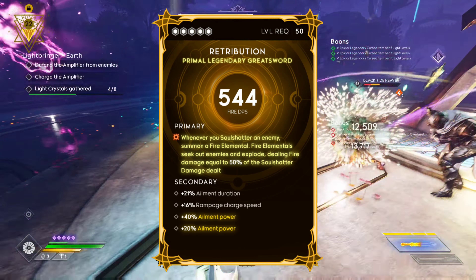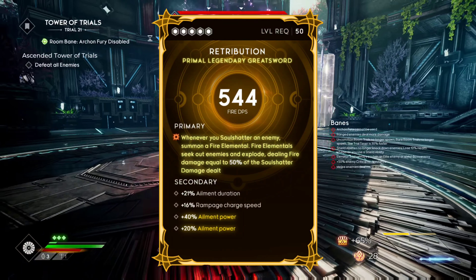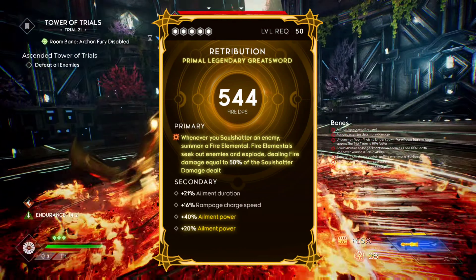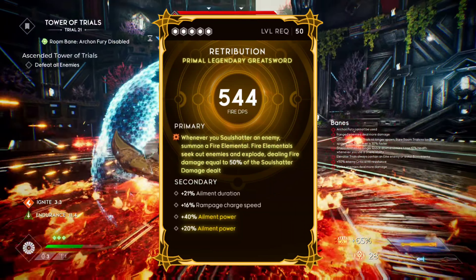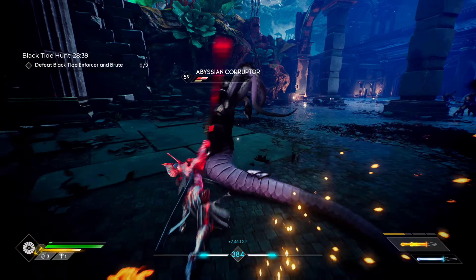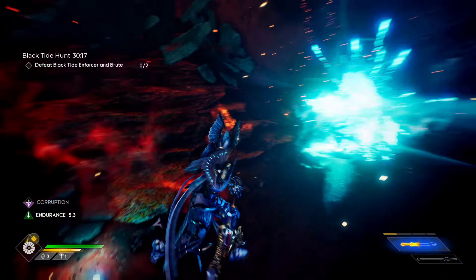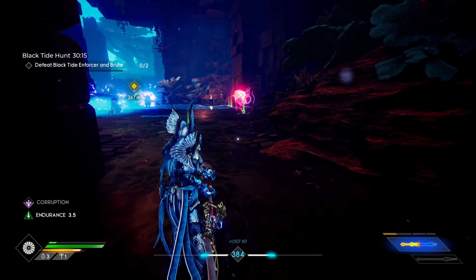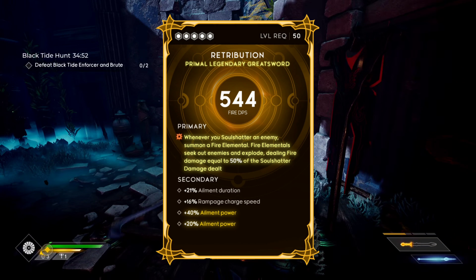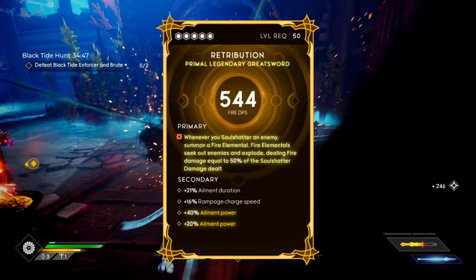Let's go ahead and look at our first weapon, which is Retribution. The primary reads: whenever we soul shatter an enemy, we summon a fire elemental. The fire elemental seeks out enemies and explodes, dealing fire damage equal to 50% of the soul shatter damage dealt. When we soul shatter an enemy, a normal heavy attack will work, but we get more damage from our fire elemental if we do a southern technique or a polarity hit with that soul shatter. The secondaries we want are ailment power, ailment duration, rampage bonus damage, and weak point damage.